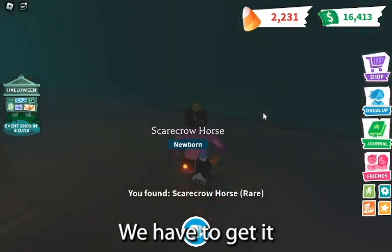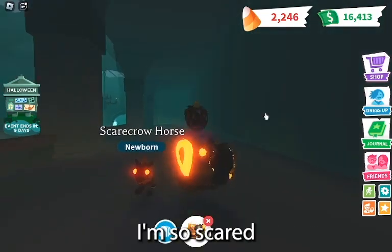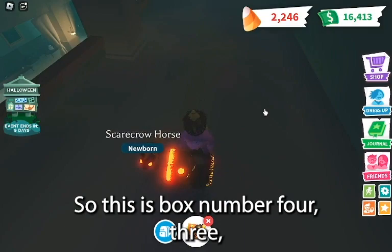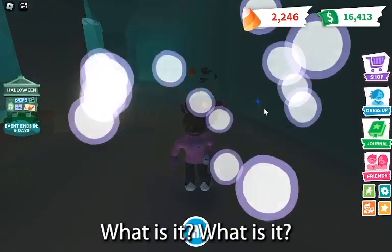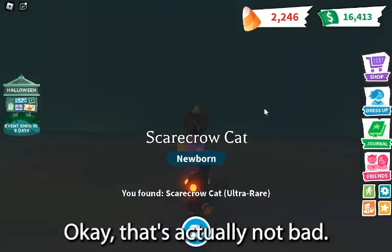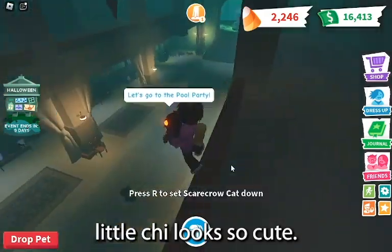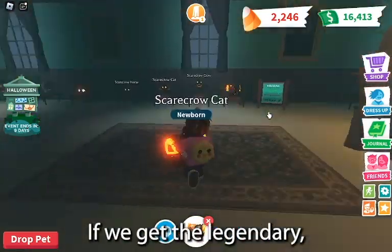We have to get it in these last two chances — our luck is so bad right now. I'm so scared that we're not gonna get one. So this is box number four: three, two, one — what is it? Ultra! That's actually not bad, I actually like this little cat, it looks so cute. We actually got an ultra rare, which is pretty good.